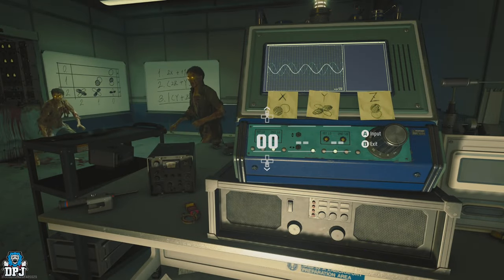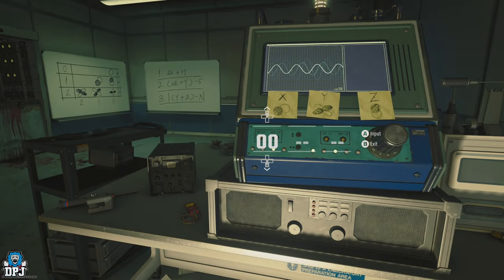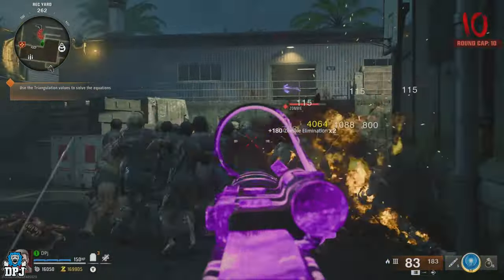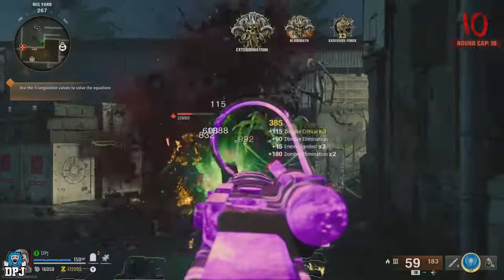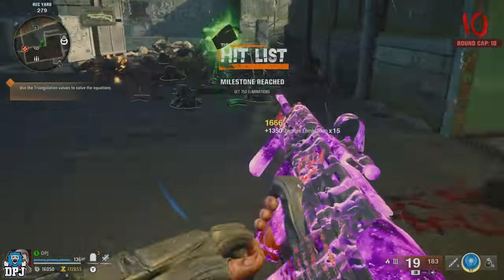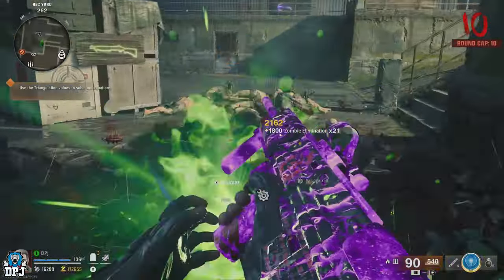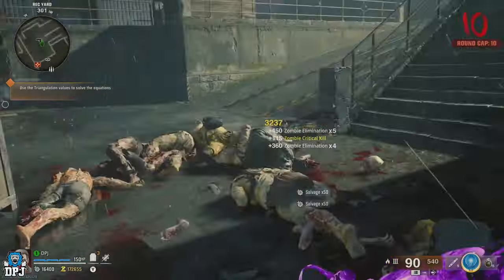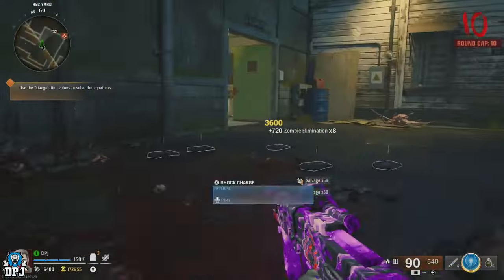This takes place in zombies. Select directed mode, make sure you have a weapon you can take out enemies with ease — or if you want to level up a specific weapon, use that one. Make sure you're playing solo and in directed mode, then load into the Terminus mission.